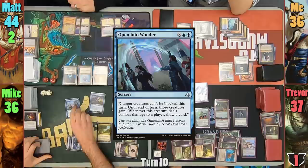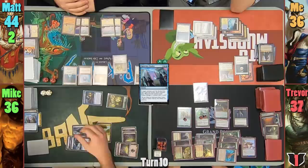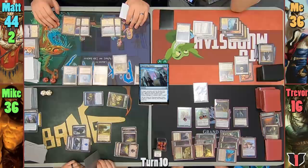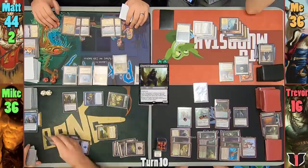Mike casts Open the Vaults in his main phase where X is 2, targeting both of his creatures, giving them unblockable and drawing a card if they connect with a player. He swings both at Trevor, who takes 5 and then loses half of his life from the Virtuous trigger. Mike resolves his Sphinx's trigger, asking Trevor if the chosen card costs more than 4 — Trevor says no. Mike reveals it does, and drops the 5-cost Raving Dead onto the battlefield. Mike then casts Dread Return, bringing back his Gaslord from the graveyard, and passes to Matt.